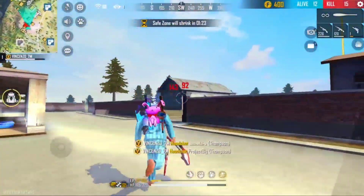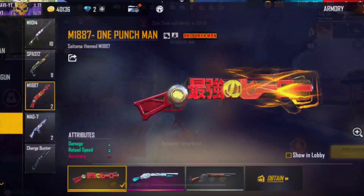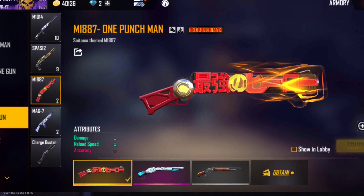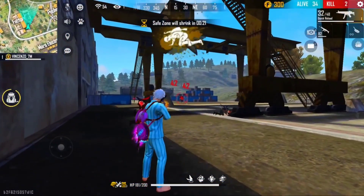This gun skin has great value for money and is in our top two list. Our top 2 is also an M1887 skin — this one is from the One Punch Man collaboration event.